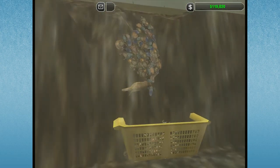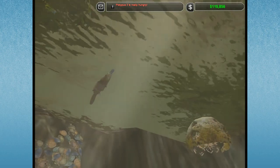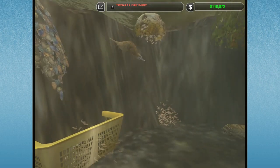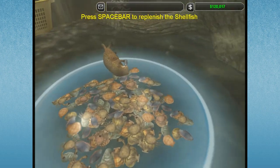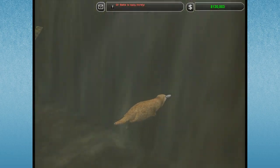One of the Platypi is just over here snacking away. Platypus 2 is really hungry. I think it's Platypus 2 — come on down. There's shellfish everywhere. Come on down, buddy. Progress — can you reach him? Alright, eat. It's eating! Oh, thank goodness. Eat those shellfish.